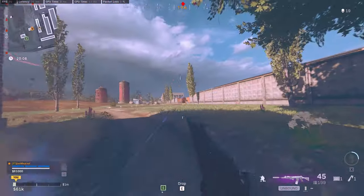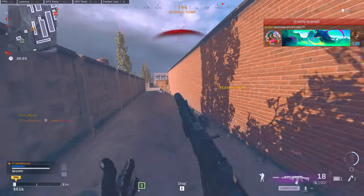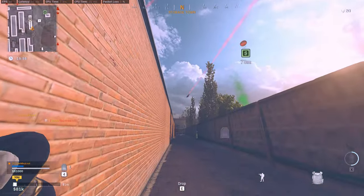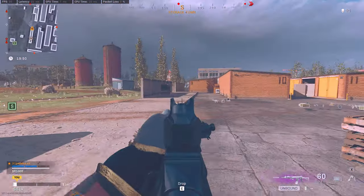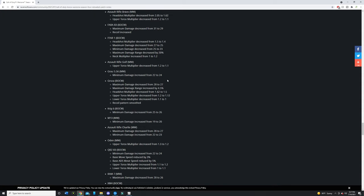Off to number two, which has to be the Grau 556. I couldn't not put this one in there — this is one of my favorite guns in Modern Warfare or Warzone. The Grau meta was a lot of fun. I know it was kind of a pain because literally everyone was running it and it had literally no recoil, but they nerfed it and now they buffed it again. For the Grau 556, they increased the minimum damage from 22 to 24, which is the damage furthest from you — the last damage drop-off.